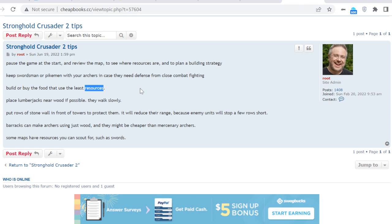Barracks can make archers using just wood. Normally you use the mercenary and pay gold to get archers, but if you want to pay less, you can pay a lower price — gold plus wood — which is about a third less. So build the barracks, get the wood, and make your archers cheaper.